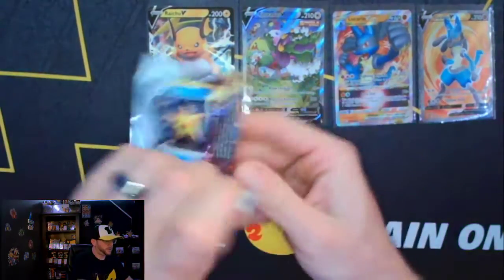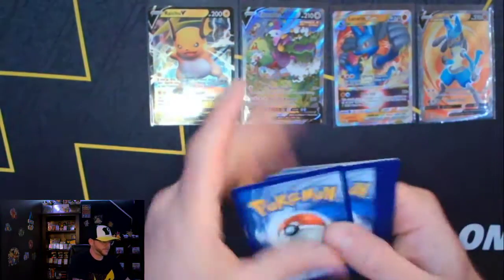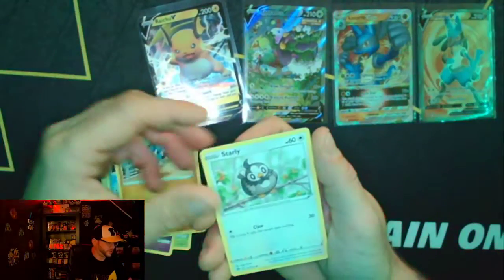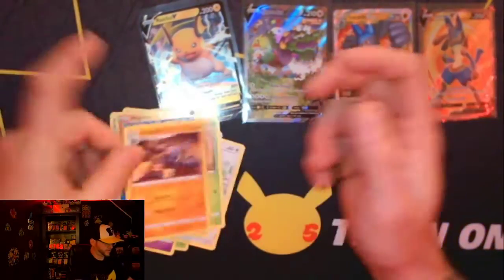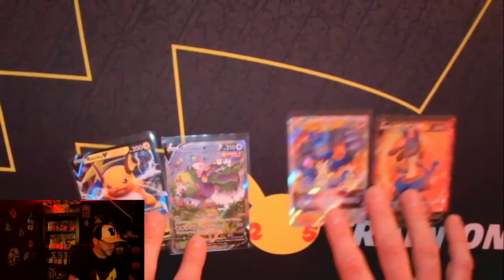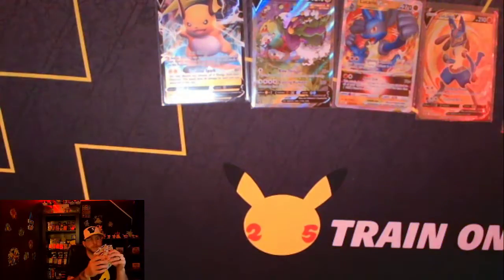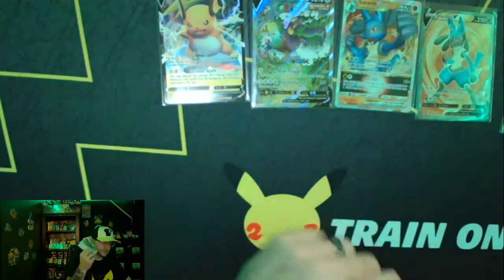Last pack from the Lucario box — let's do it. Code card going out. Fire Energy, Tropius, Playdoll, Fresh Water Set, Staryu, Ralts, Starly, Milcery, Carbink, Magmar, and Golurk. So those were the hits from the box — the two promo cards of course, the holographic Melmetal, and the Raichu V. Now let's get into these last three packs. If you're still watching, smash that like button for that pull — it was a huge pull. Maybe we get some luck with these last three packs.